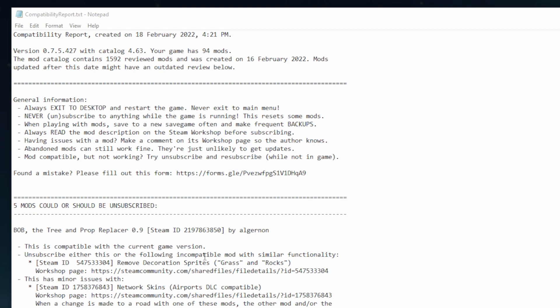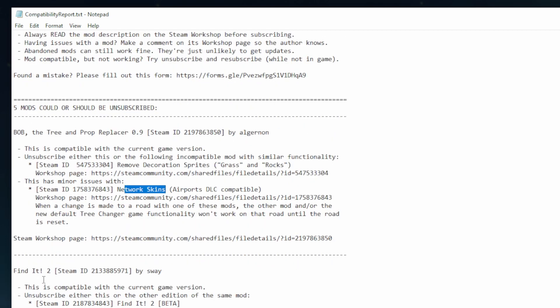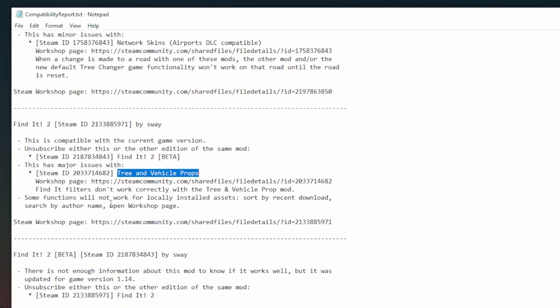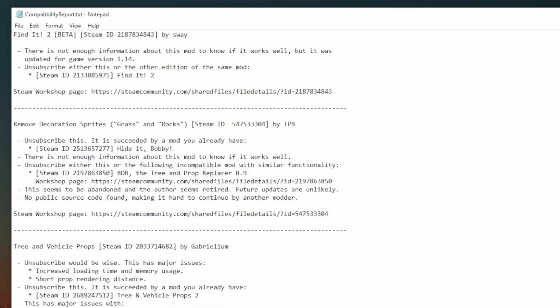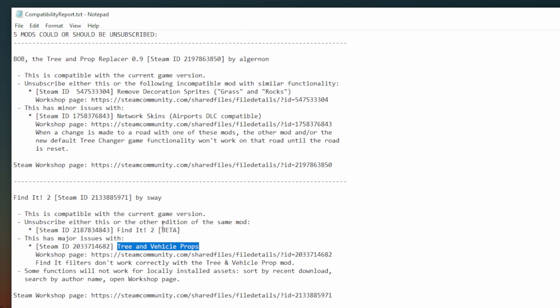Remove Decorative Sprites is a duplicate mod that's been replaced with similar functionality as Bob the Tree and Prop Replacer. Network Skins is a minor issue — I don't think we're going to be able to remove that because we might have a dependency on it in the game. But you can see here we have Find It 2 and Find It 2 Beta both installed on our computer and we're subscribed to both of them. That was a silly mistake. We probably want to pick one or the other. We can't have both — it's a mistake to have both and it's going to cause issues. This report is telling us that.